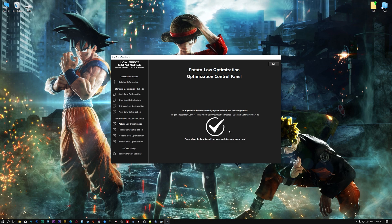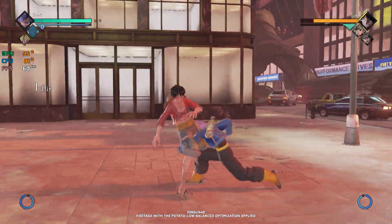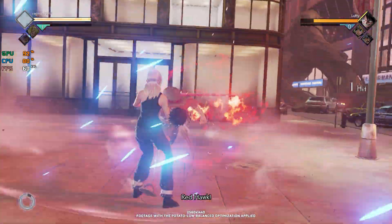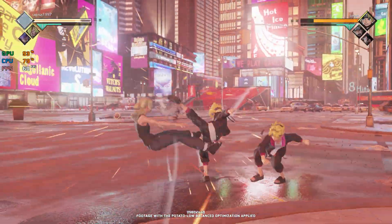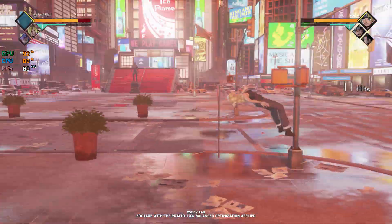Once you decide which optimization presets and resolution you are going to use, press the Execute Optimization button and then start your game. Also, if you are not satisfied with what you see, you can always restore your game to default settings by choosing the Restore Default option. That's all from me for now. If you like what I do, please be sure to like the video and subscribe for more similar content. I will see you all next time.